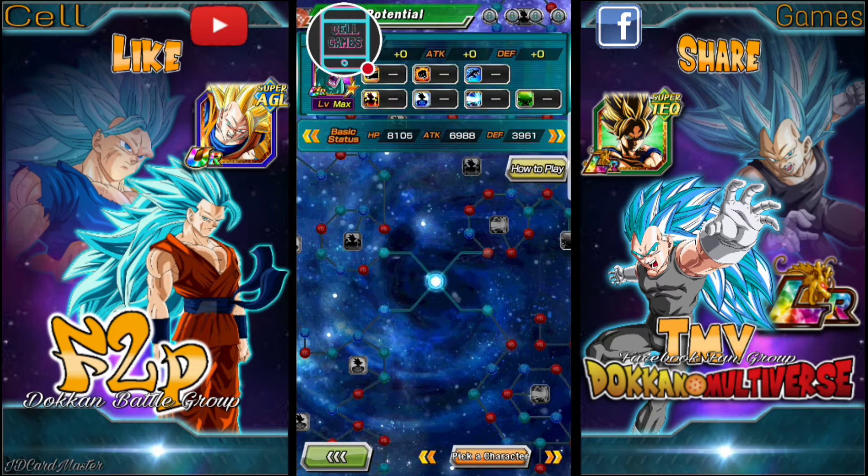I would like to retract that statement. With Gogeta, his attack is already effective against all types, so you do not need critical. Critical does bypass defense and hits the opponent extra hard, but I believe you should spend all of your orbs into maxing his double attack.